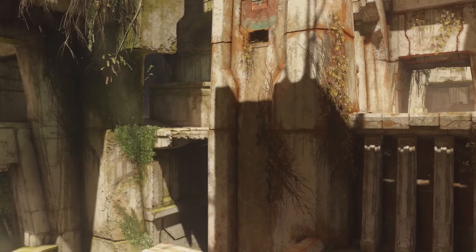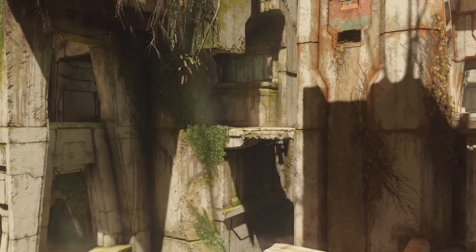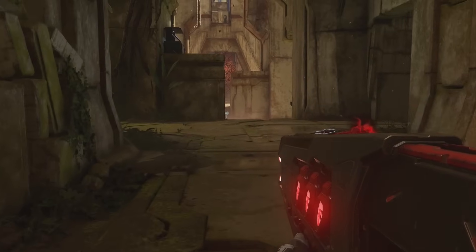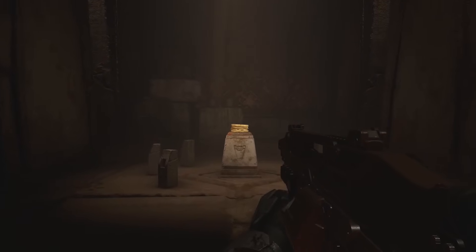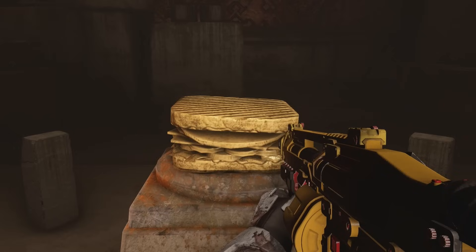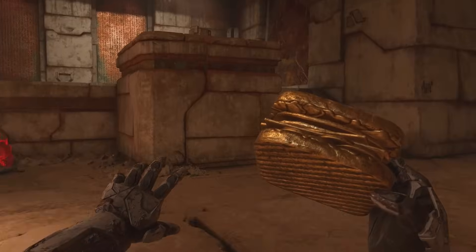There was technically one more sandbox addition this season — if you play on the new map Forbidden specifically on the infection game mode and press the buttons on the floor in a specific combination, you would open a door leading to a room that holds a special golden sandwich. The sandwich doesn't really do much and the fact that you can only get it in infection is kind of funny. But this is the kind of Easter egg that I think we all love to see, and I would definitely like to see more of it in the future.